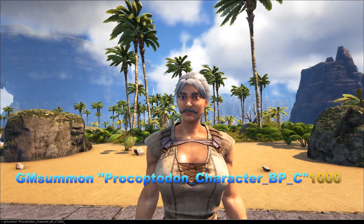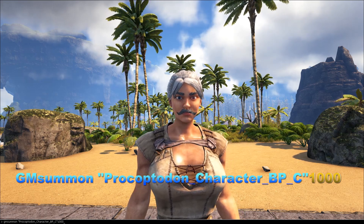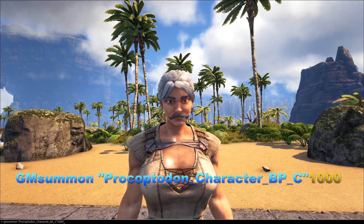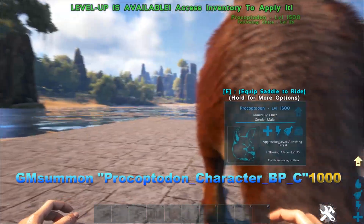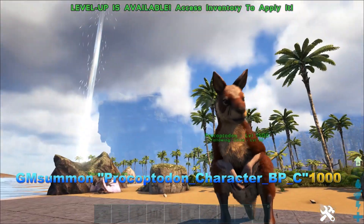Now there are a couple different admin commands you can use to spawn in a Procoptedon. This is the one I'm choosing to use — the GM Summon command. That's GM Summon, space, quotation marks, Procoptedon_Character_BP_C. Close those quotation marks, and then put the level of the Procoptedon you want immediately after.